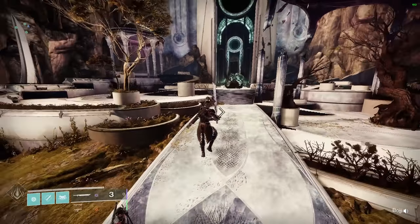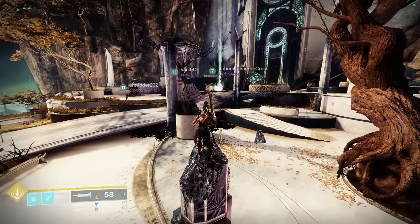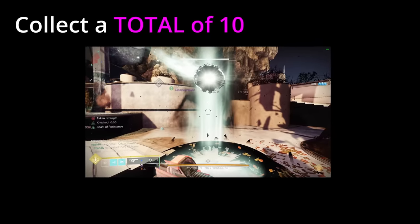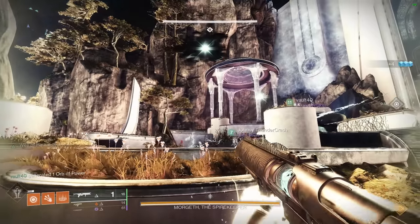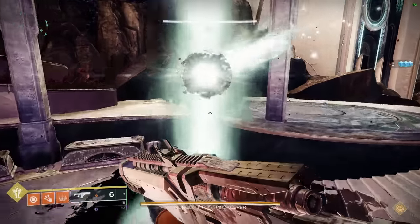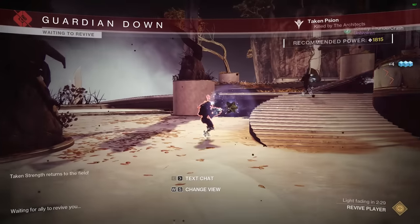The Morgeth battle. There is a right side and a left side — this encounter largely depends on this left and right side concept. There will also be these Taken tornadoes. Collect enough of these to damage the boss — you need to collect a total of 10. Some will appear on the left side and some on the right. You can predict when and where they'll spawn by looking for these thunderclouds. When you pick these up, you receive a stackable debuff called Taken Strength. Pick up two and you have Taken Strength ×2. You could pick up one more for three total, but picking up that third one kills you — as shown here, I pick up the third one and then I die.